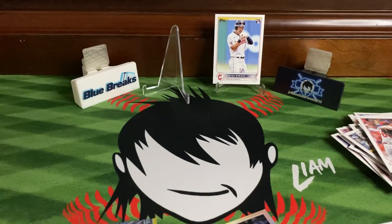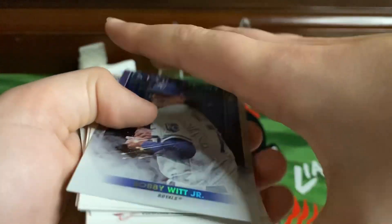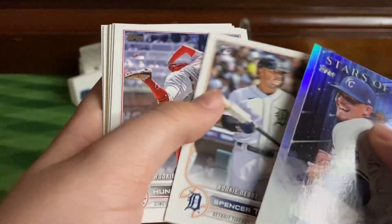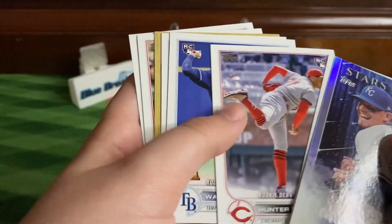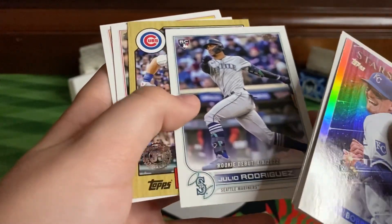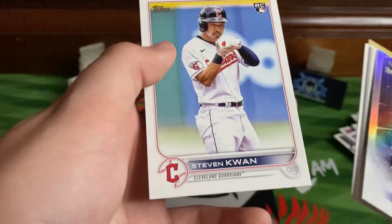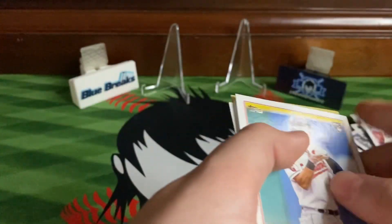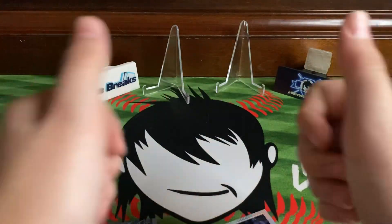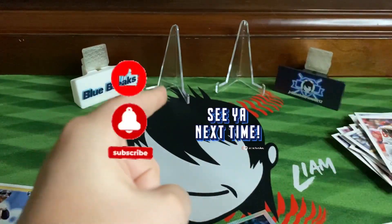I think Update has been really good this year — we've got some nice stuff out of it. We've got the Stars of MLB: Bobby Witt Jr. rookie debut, Torkelson rookie debut, Hunter Green rookie debut, Wander rookie debut, Julio Rodriguez, Seiya Suzuki, Steven Kwan, and the Steven Kwan short print. Not a bad box, some nice cards. Thank you everybody for watching — please hit the thumbs up button and don't forget to subscribe. See you next time.